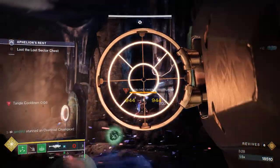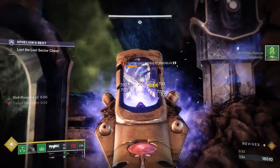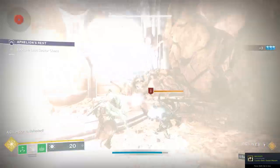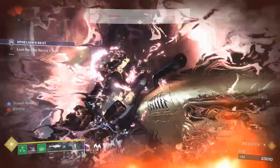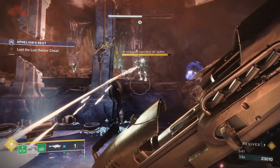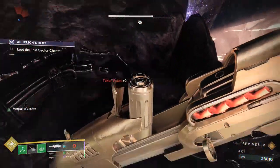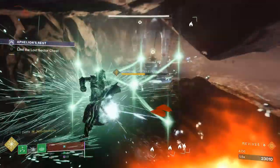The combination of some Rockets and some Trace Rifle damage will take care of them really easily. There is a Strand Surge all season, so we're going to throw our Tangle to get some damage off on the boss. Unfortunately, we got slowed, and the combination of the boss damage plus the slow was able to take us down. Definitely going to want to slot on some Solar Resistance mods. The slow is a common theme in this Lost Sector.